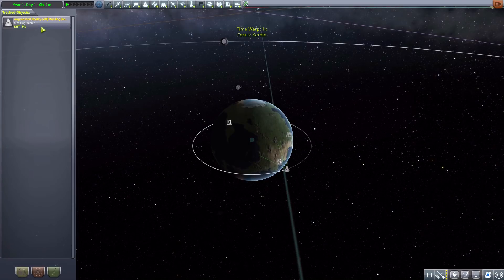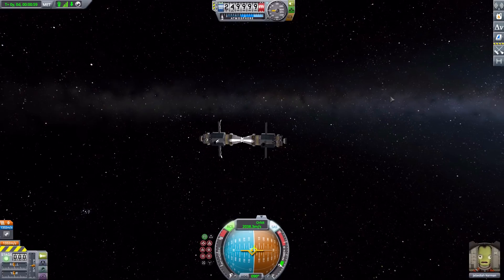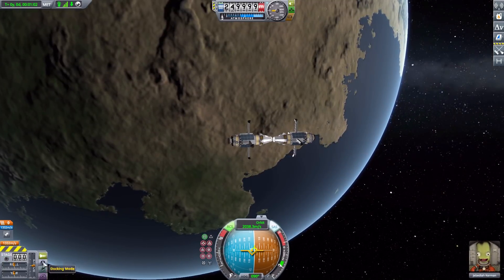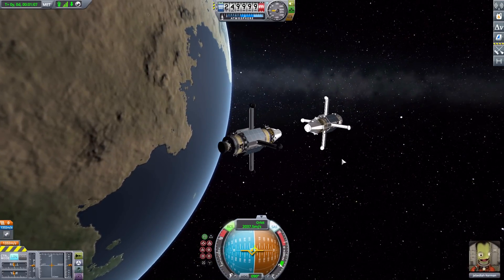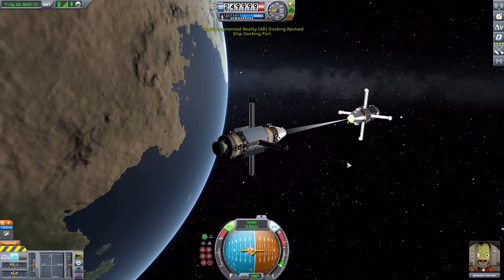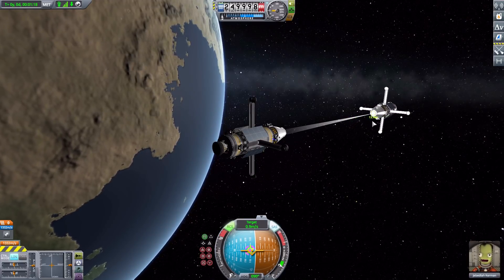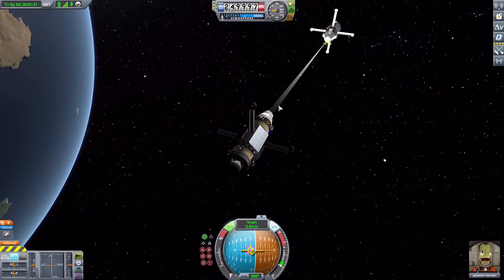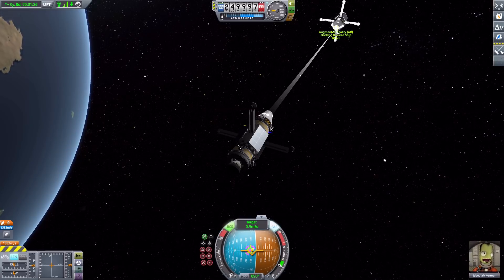You can always hide it by moving or rotating it inside your vessel — no harm, no foul. Now let's go over to the tracking station and jump up to my AR docking vessel in orbit to show off how this augmented reality display works. We'll decouple these ships from one another and back off a bit to give ourselves some distance. Activating the mod is pretty simple — all you need to do is target another vessel, and there we go.